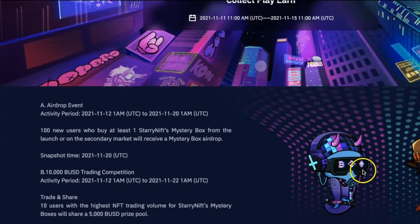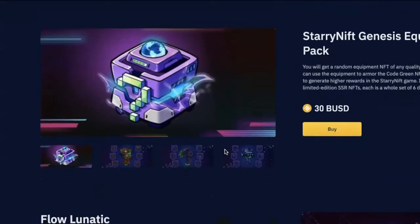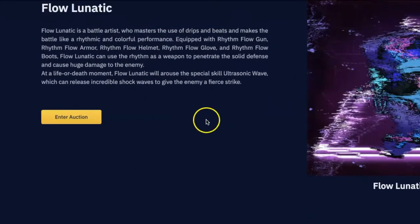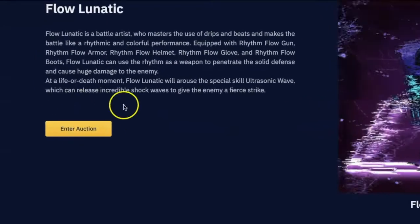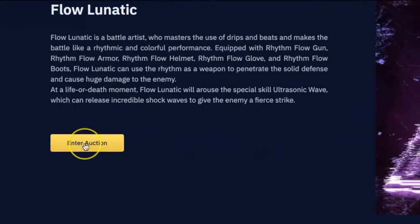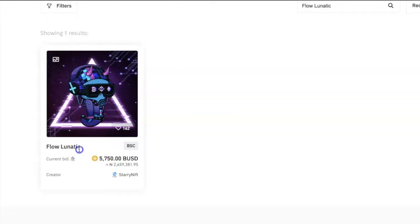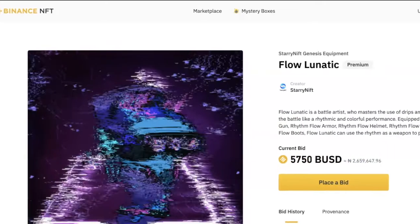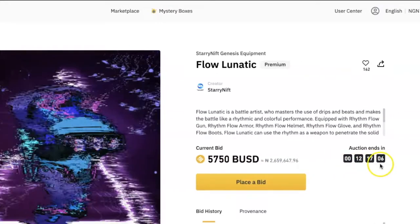Scroll down until you see the individual NFT items that are being sold. For fixed price NFTs, you will see the price right there and you can click on Buy to get one for yourself. For NFTs being sold under auction, instead of a set price, you will see Enter Auction here. You will see the current highest bid that has been placed for that NFT and the time remaining for the auction to end.